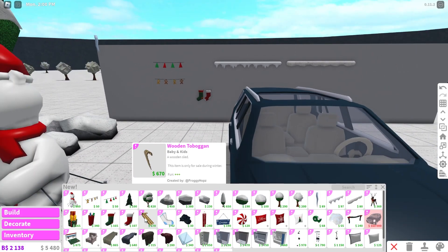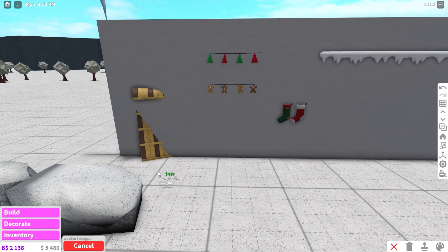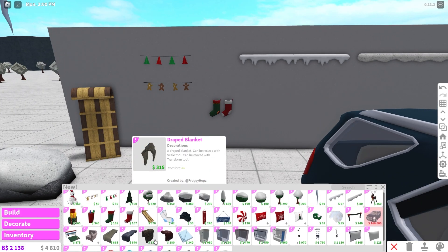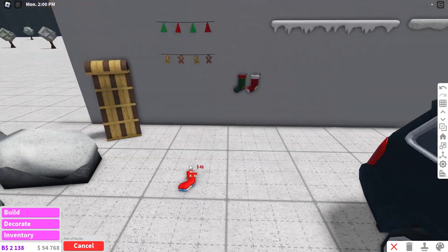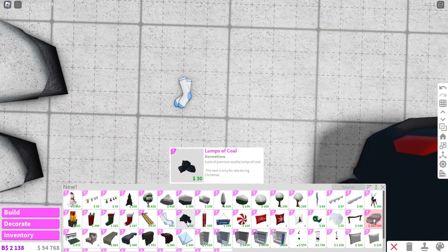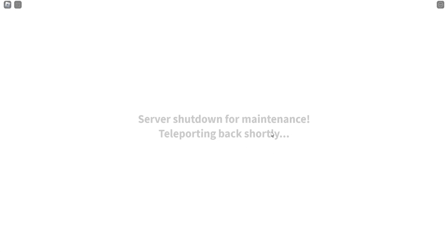We have a wooden toboggan, which is a wooden sled — that's cool. We also have a pair of socks, which are really cool for decorations or laundry. We have lumps of coal. Then the game kicked me out for maintenance — I need to go back and see the update.